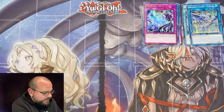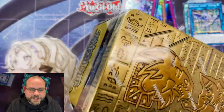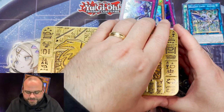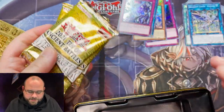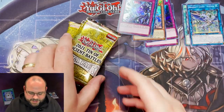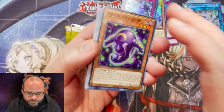On to the next one — the 2021 tin. Honestly, it wasn't the best. There were some value cards in it, not bad stuff, but really the only cards that have maintained their value are Triple Tactics. When they announced they were reprinting Crossout as a secret in the 2022 tins, Crossout's value tanked. There's some other good stuff in here but really not the best. We'll see if we can pull the Triple Tactics.